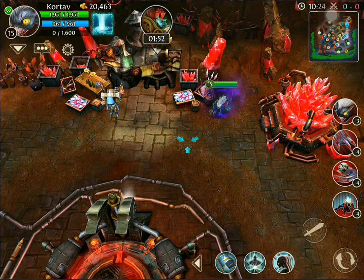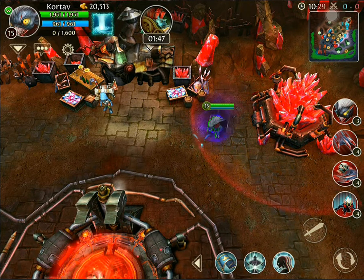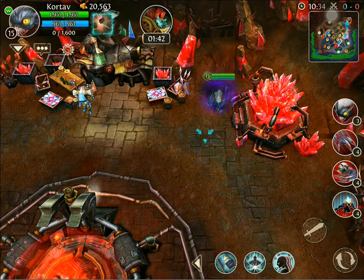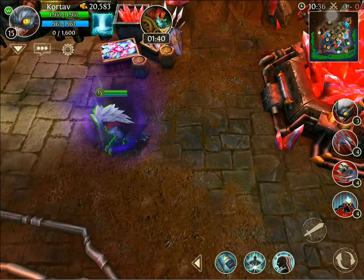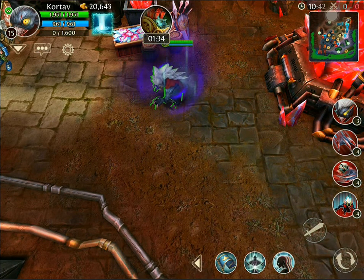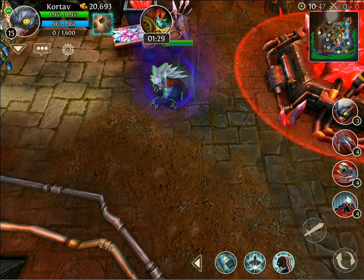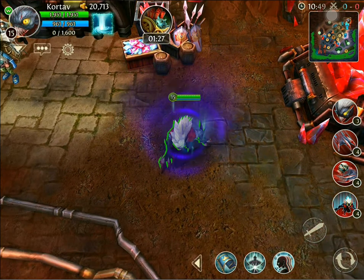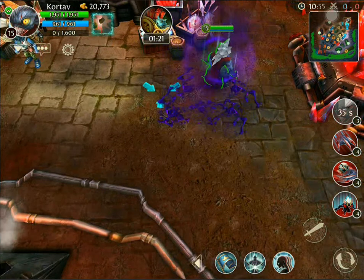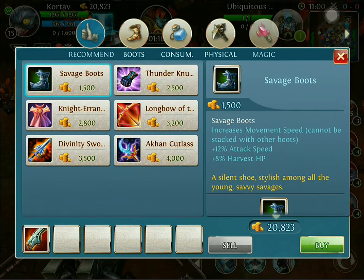Hey YouTube, how you doing? Destroyer here bringing you another video for Heroes of Order and Chaos. Today I'm bringing you the end game build for Kortav. Kortav is awesome — he's a bloodletting hero, meaning he makes people bleed. As his saying goes, 'I'll rip their hearts out.' He has a lot of different skills that give him decoys, and we'll get into his build and what makes him good.